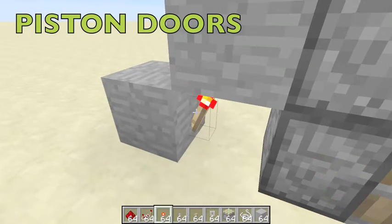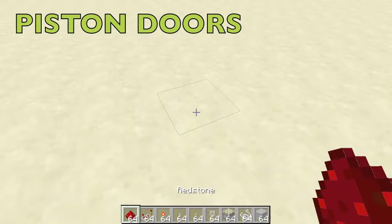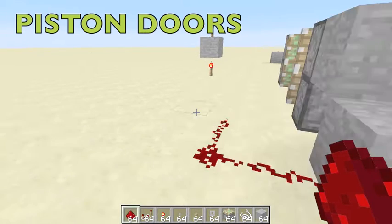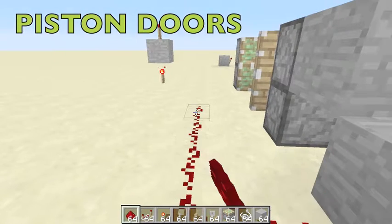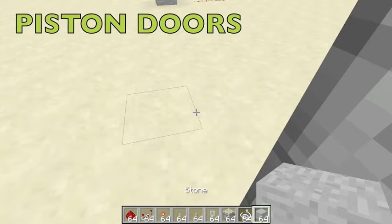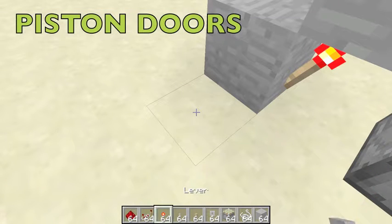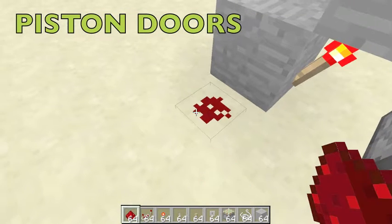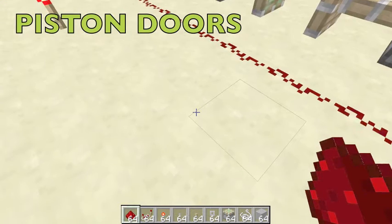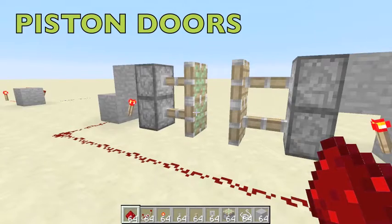We have a block here; when the torch goes here it activates this piston, as well as the other one because it goes through the block. We can make a redstone line from here, then do the same thing on the other side, place a torch, and connect some redstone. This is just like an inverter.